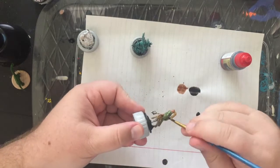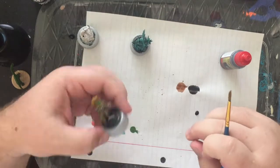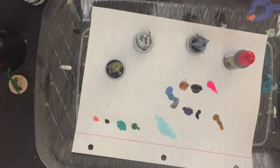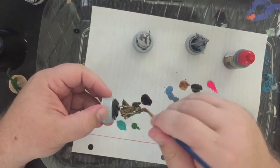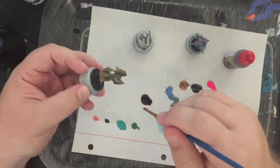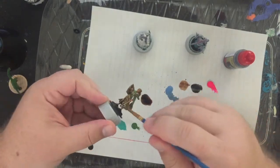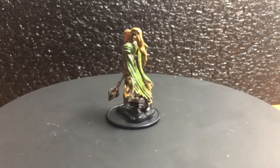I really like how the accidental zenithal highlight turned out — the gear really pops on this one. The mace looks like some kind of ancient stone, and the shield looks like an emerald lacquer. It turned out really cool.